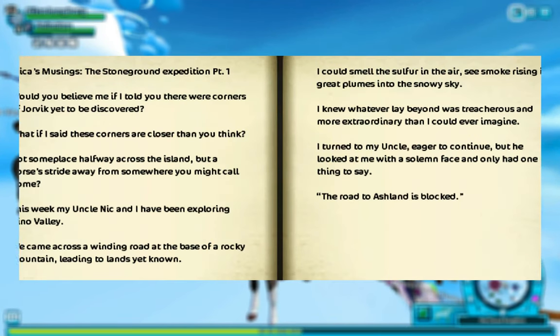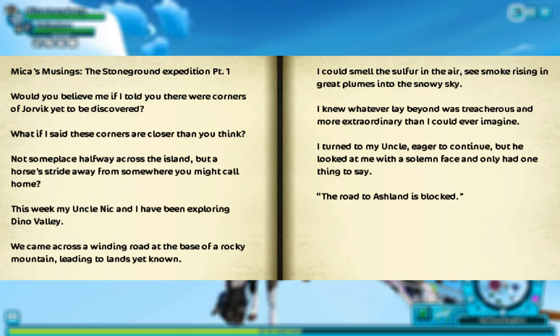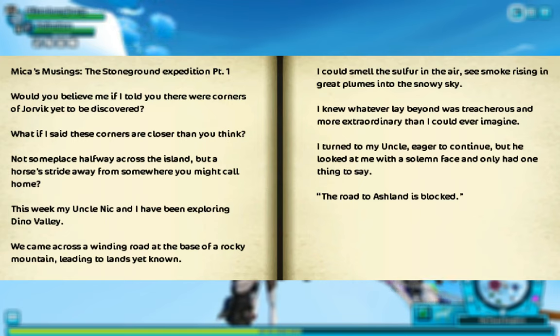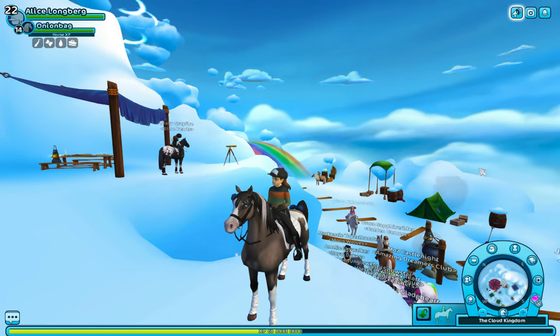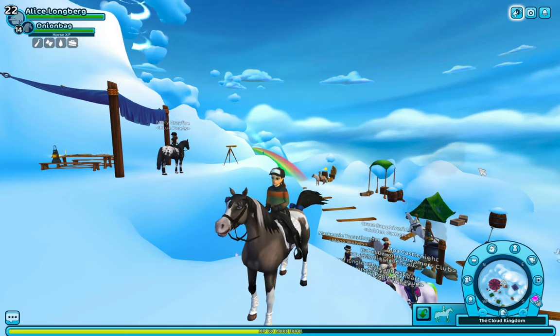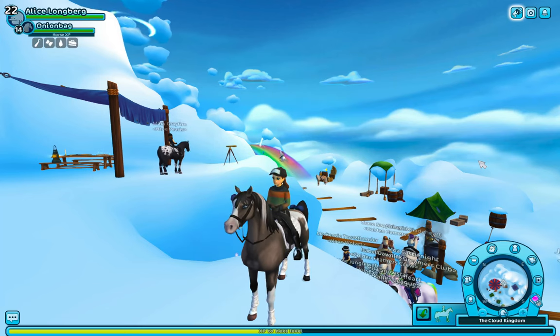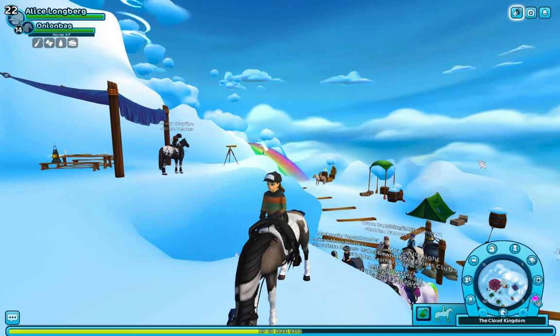'This week, my uncle Nick and I have been exploring Dino Valley. We came across a winding road at the base of a rocky mountain, leading to lands yet unknown.' And obviously our characters have already been to this part too. I really don't remember what quest it was, but wow, it's kind of like they are hinting at this. I really hope Ashland comes.